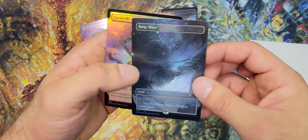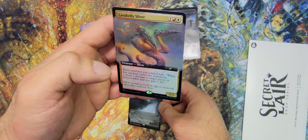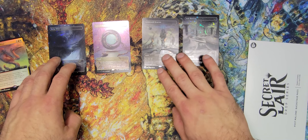Strip Mine — very, very cool, beautiful treatment. And we get our Sliver in the Secret Lair spot. Nice four-card hit, all four very playable.